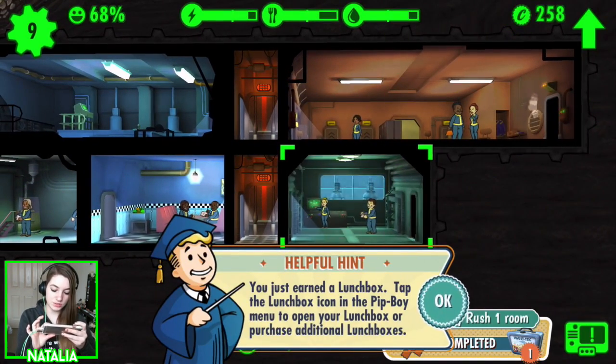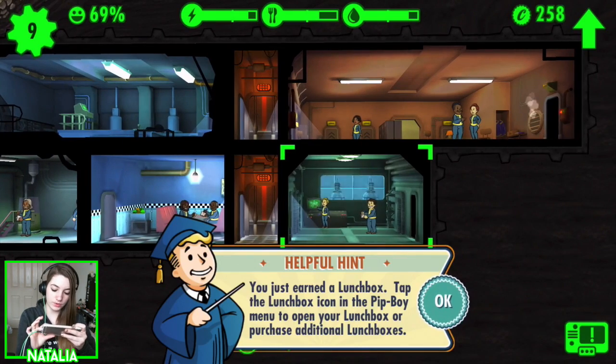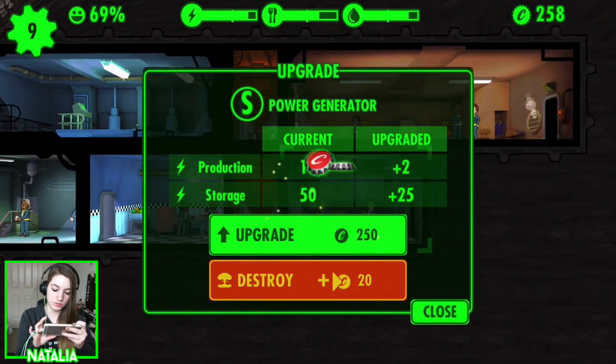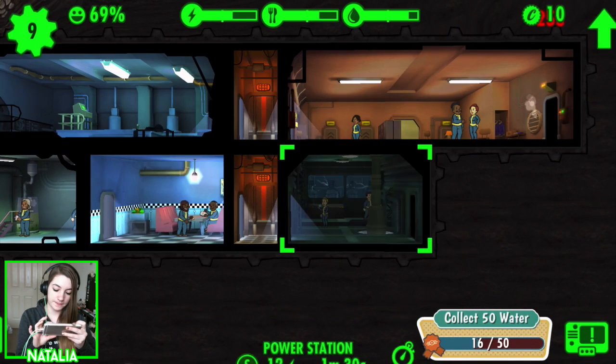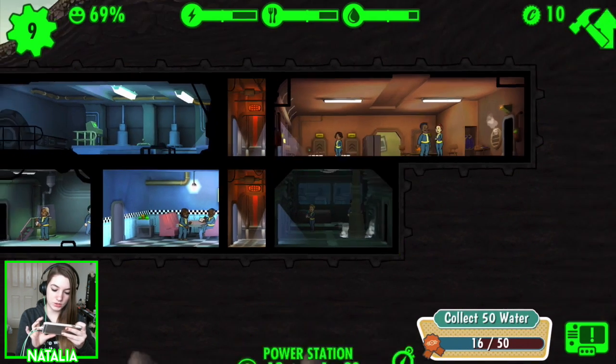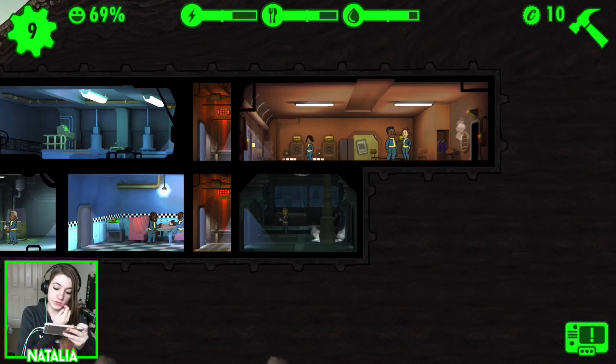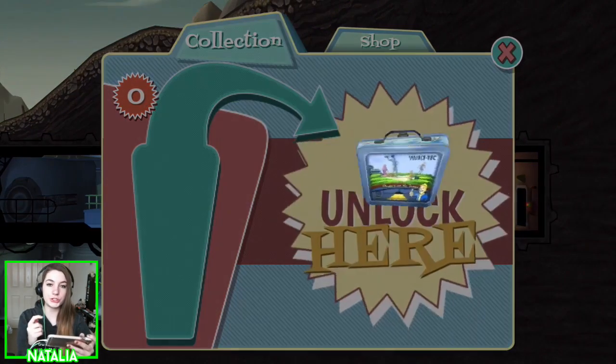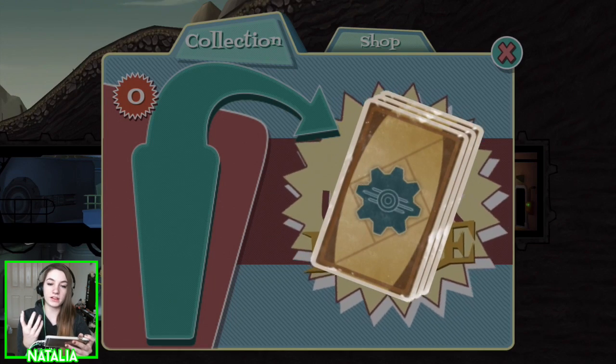I just earned a lunchbox! Tap the lunchbox icon in the Pip-Boy menu to open your lunchboxes or purchase additional ones. Basically, you earn lunchboxes and then get a pack of cards inside each of them which give you some bonuses.